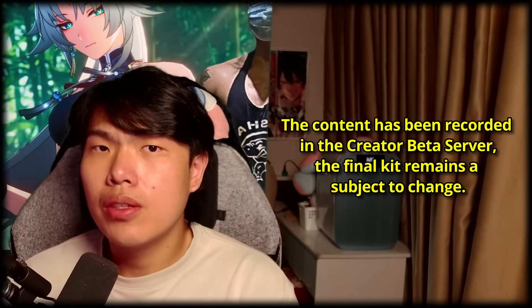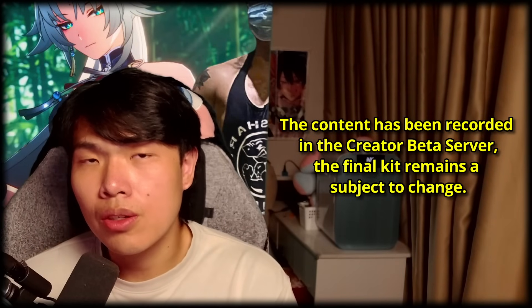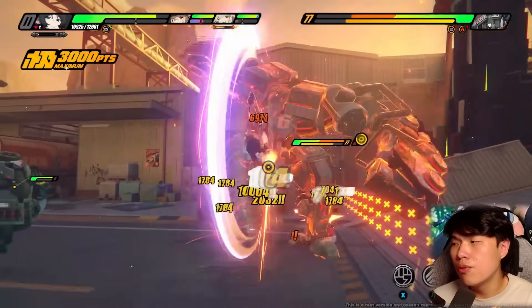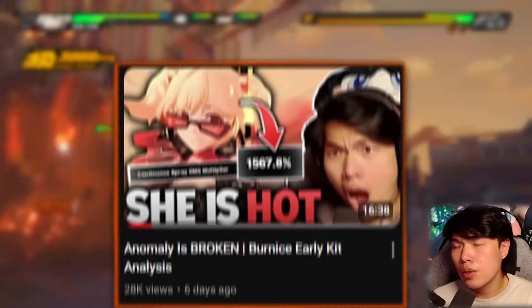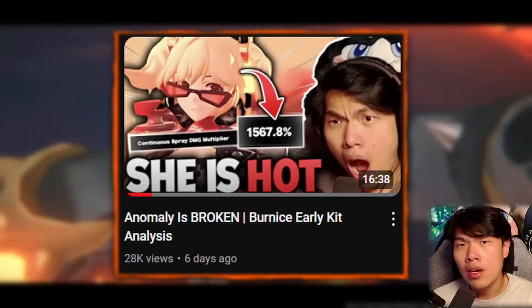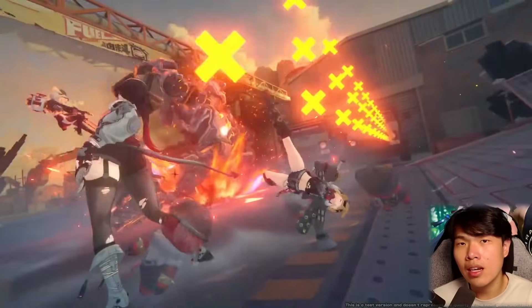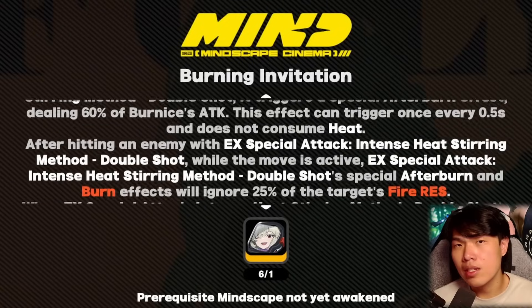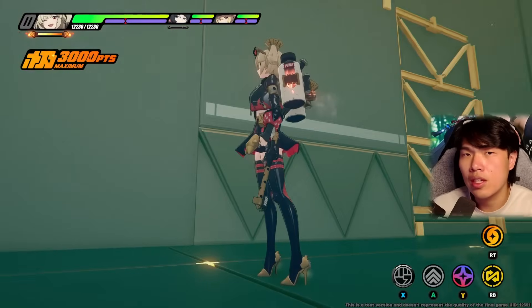Hey guys, Mr. Pokey here back with another video. On today's episode of Early Access Review, we're going to be taking a look at the latest Asterisk Fire Anomaly agent, Bernice. Her full kit has already been reviewed in the Story Trial mode we played last week, so if you want to see what her skills and Mindscapes do, check my previous video. For this specific video, I'll be going through exactly how to play her with optimal team comps, W Engine, and Mindscape recommendations. Let's get into it.